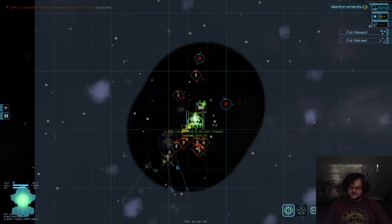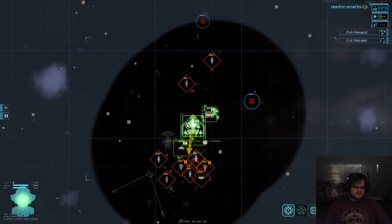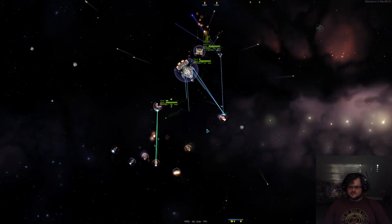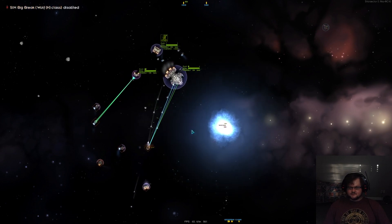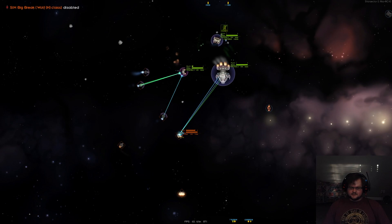Every single one adds up, and they've lost a significant portion of their fleet so far. They won't be able to do much to us. If they make poor decisions, they will die; if they don't, they will sort of just run away until their CR hits zero, at which point they will all just die.